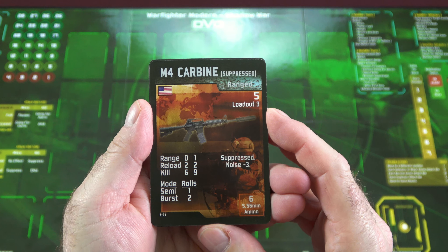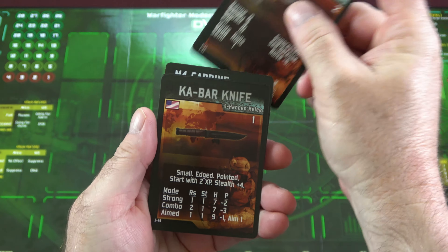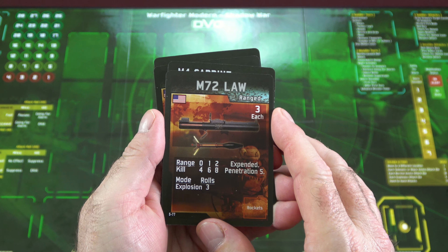Let's take a look at a few of the weapon cards that come with the game. Obviously going to be pretty much all suppressed. We have the M4 Carbine, M9 Pistol, Hush Puppy, and then the K-Bar when you want to be quiet. And then you go to the opposite extreme and can go loud with the M72 LAW.